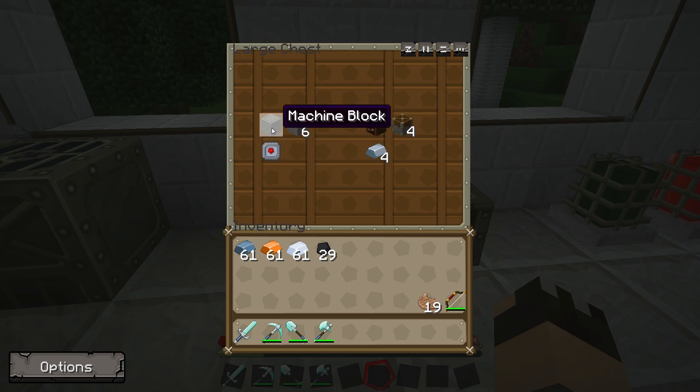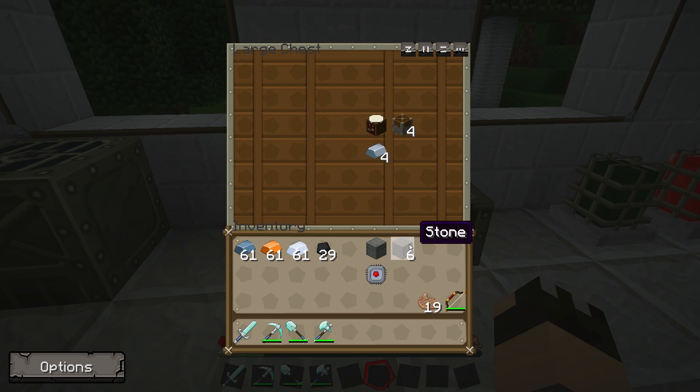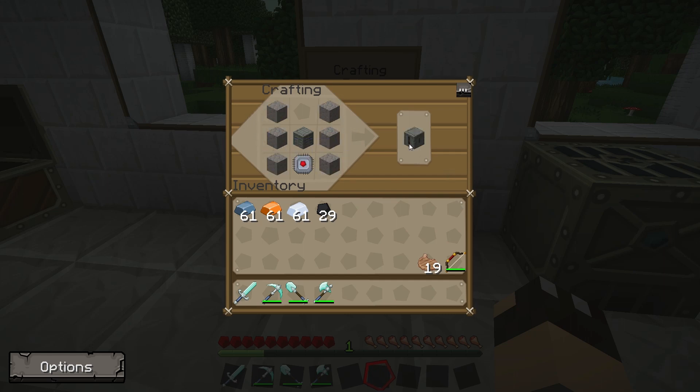For the compressor we need a standard machine block, an electronic circuit, and six stone. Just take note there — it has to be stone, not cobblestone, for this to work. We'll take them over to the crafting table. The machine block goes in the middle, electronic circuit at the bottom slot, and then the six stone go all the way down either side. And there we have our compressor.